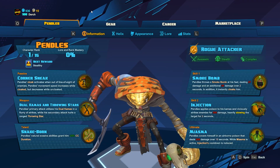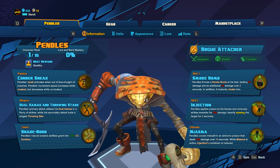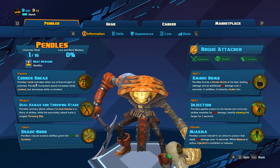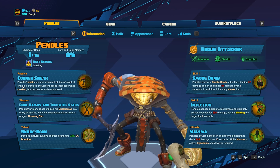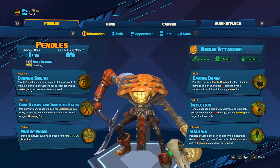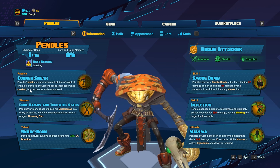Welcome back everyone. I just unlocked Pendles and I'm about to go play some matches with him. We went and saw him on the wiki — just a quick overview: he has Corner Sneak, his passive that activates when he's out of line of sight of enemies. He gets a movement speed increase while cloaked, but it decreases when uncloaked. I've heard he's kind of slow like Lonnie when she first came out while uncloaked, so we'll see how I like that.